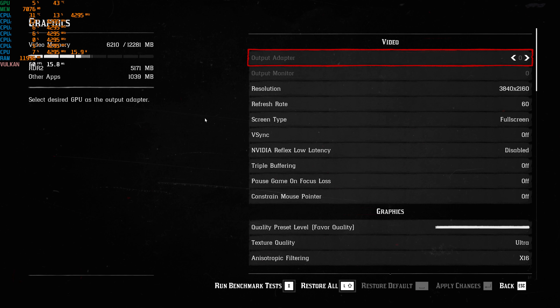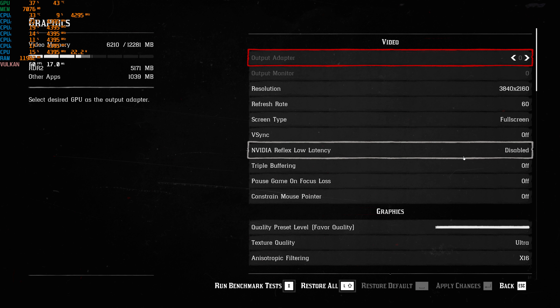Hello and welcome back to my channel. Today we're taking a look at Red Dead Redemption 2. This game is quite graphically demanding and I think the 4070 Ti should have a pretty good workout with it. We're running 4K native, no vertical sync, and Nvidia low reflex latency.